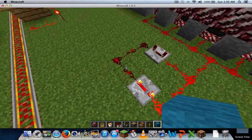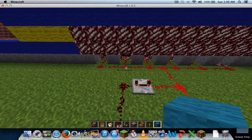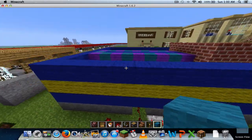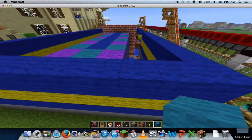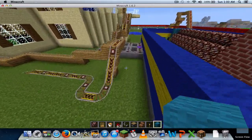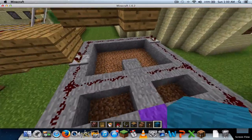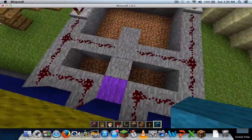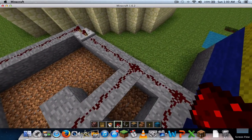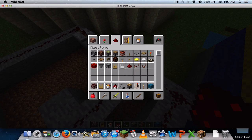I used redstone repeaters to make the pistons alternate back and forth. And I had to use brick and stuff for parts where there was lava, because a lot of the wool was catching on fire. This actually isn't working right right now, I don't know why. I think that's probably why. And I want to fix it in the video, right now.